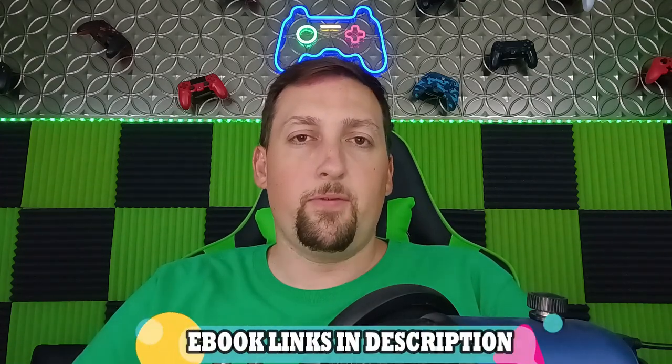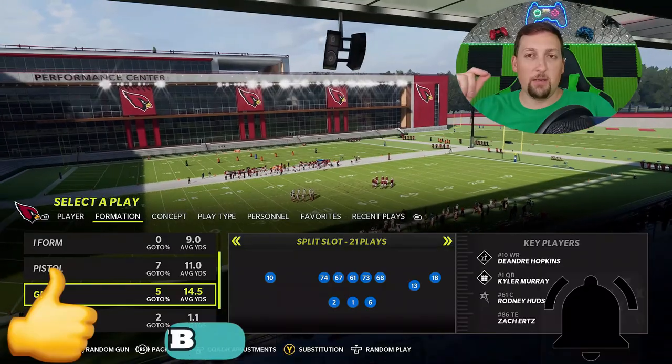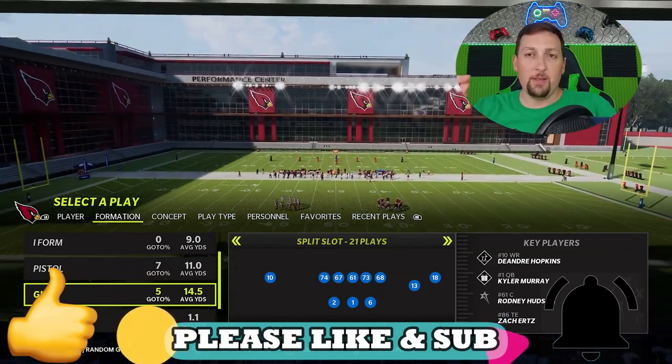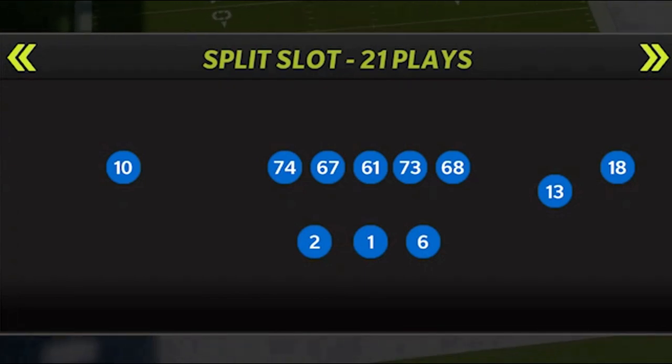Welcome back Money Team, this is Mad Money Shots. Sniffing the Mad and Cheese as always, got the start of a brand new offense from a brand new playbook for you guys today. The offense that I'm in today is the Arizona Cardinals. If you guys want to see a bunch of fun offenses from this particular playbook, hit the like button and let me know in the comments section. The formation I'm going to start this series off with is going to be the Gun Split Slot.